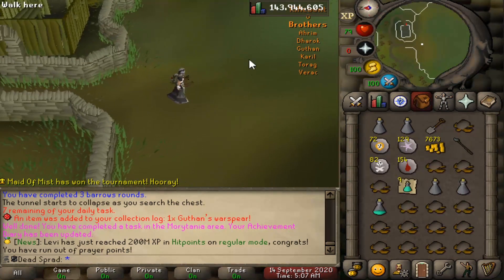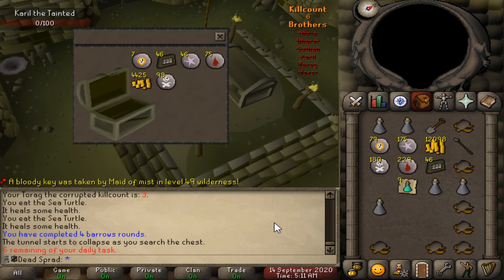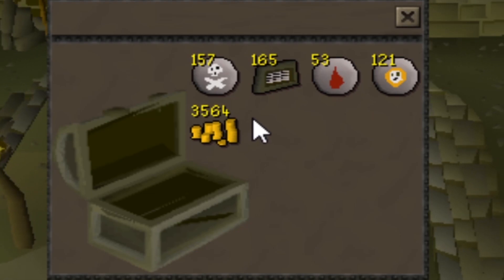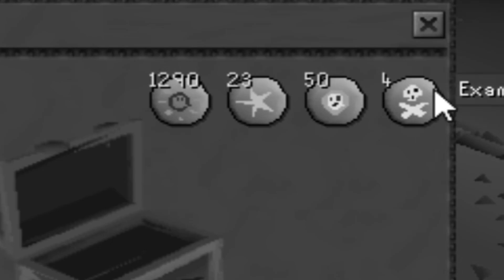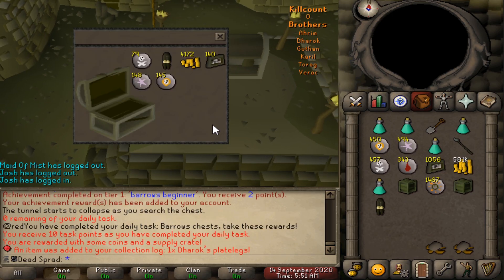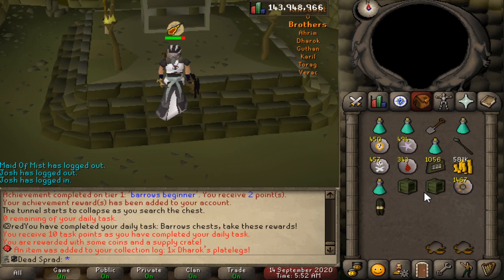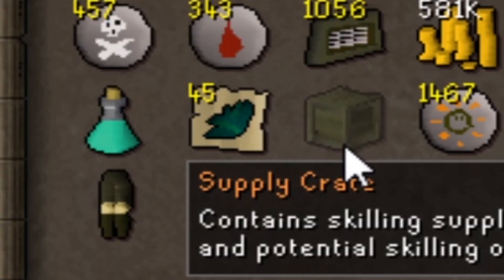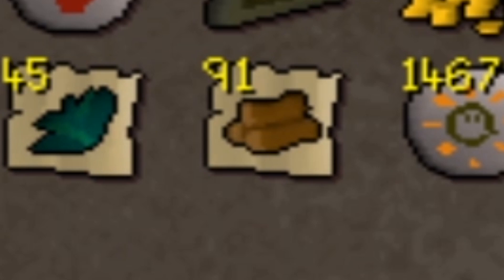We got a Guthan's War Spear. I'll take it — it's a piece, but I'm not really going to be using Guthan's. Fourth chest — nothing, but we got boat racks. Chests five through nine gave us nothing notable. The tenth chest — oh my god, Darok's legs! Let's go, hell yeah! We also got two supply crates. Opening them up: 45 lantadimes and 91 maple logs. Goddamn right.